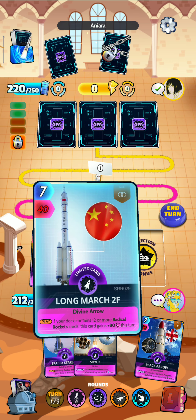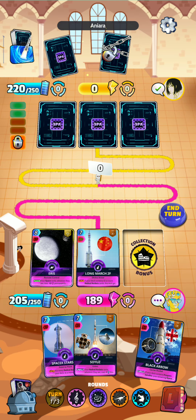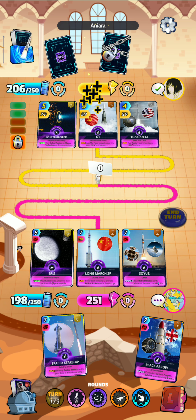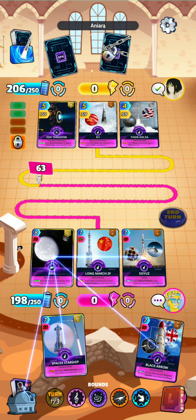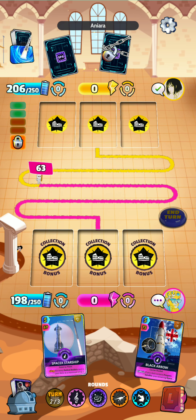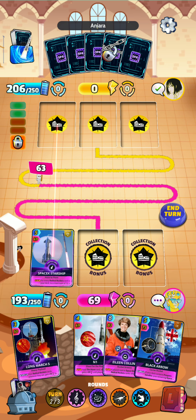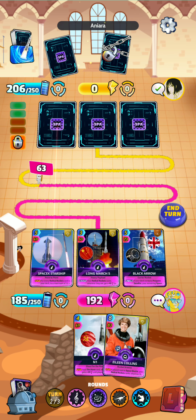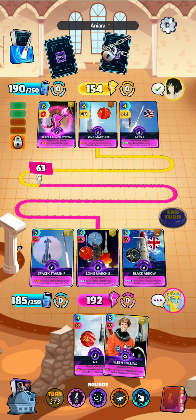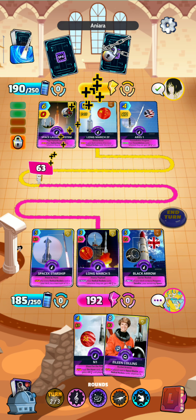So we'll go with the Eris, the Long March, and the SpaceX. Now we'll go with the Soyuz just for energy reduction in case this goes into the long game. We're getting the lead at the start, so hopefully we get good rotations on our cards. We'll go with the SpaceX Starship, the Long March, and the strongest one we have with the Black Arrow for a 192. Unfortunately it's not enough to get the full effect of Long March — that is very unfortunate. But we still do get the minimum boost of 15 power.